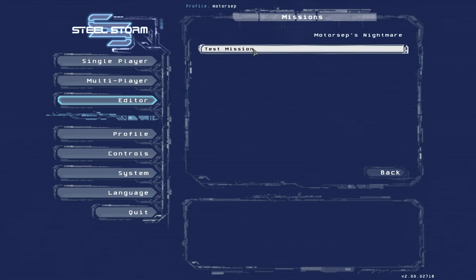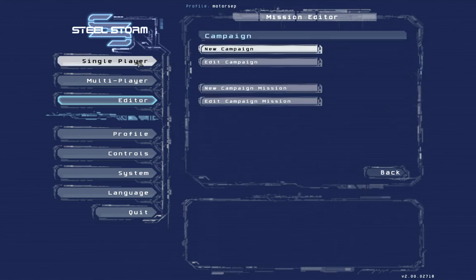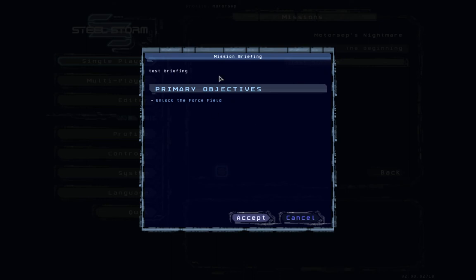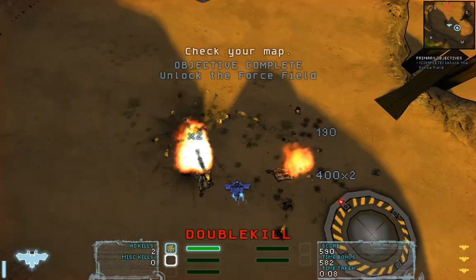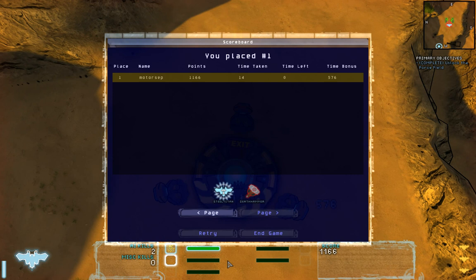Add mission and you see our mission is right here, click on it. It's been added, now save it. Go back to single player, Motorcepts Nightmare - here's our mission, click on it, and here's your test briefing and your primary objectives: unlock the force field. Accept. There you go, this is your mission - you gotta kill those guys. There you go, you beat your mission and now you can exit. All right, that's it for today and hopefully tomorrow or this week I will create another video showing you more advanced steps that you can do with the editor. Enjoy the game guys.